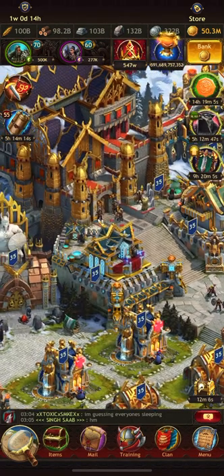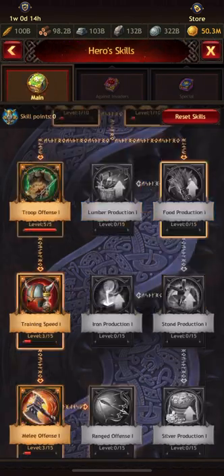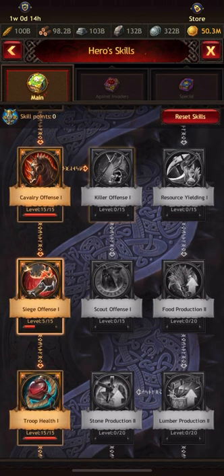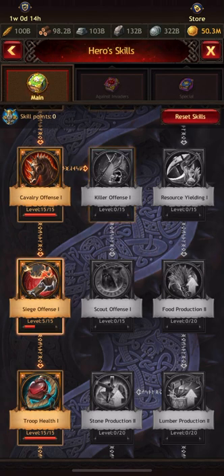Because this is my offensive P.O.P. gear, inside my hero skill tree I stuck pretty much as tight as I could to my troop type offense, total offense, and onslaught offenses. I do send a lot of offenses, so I specialize this particular set for that reason. I've got a different set for defending the stronghold, defending the P.O.P., whatever.